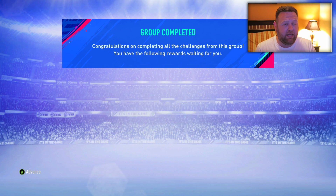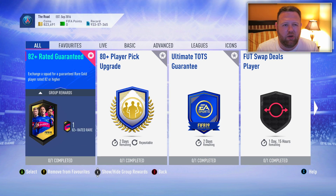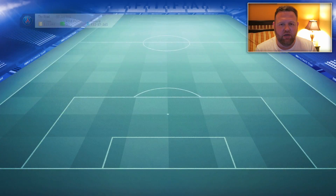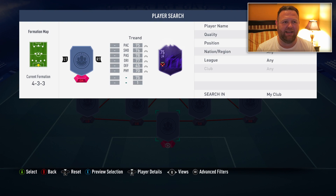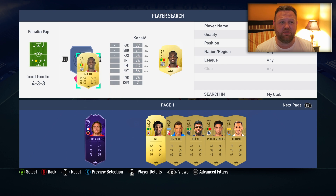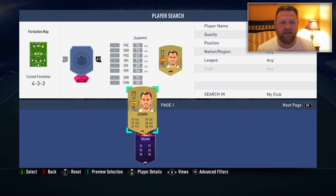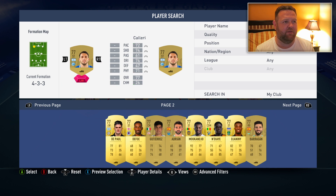If we put a few 82-plus rares together and then work on the Ultimate TOTS pack, I'm going to stick a lot of the stuff that I've basically collected over the last couple of weeks, which is quite a few TOTS players. There's like three or four TOTS players going to go into my Ultimate TOTS pack. But I don't really care because they're players I'm really not going to use. They're untradeable, they're players I'm never going to use, so I might as well get rid of them.